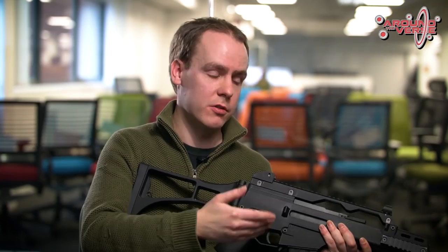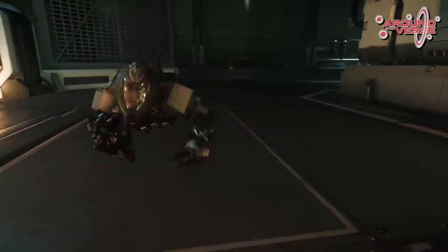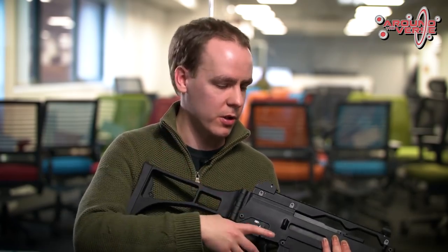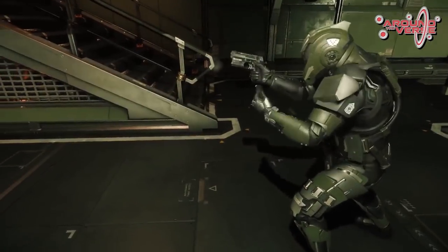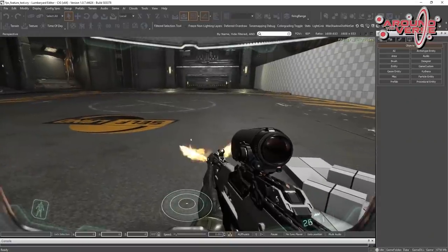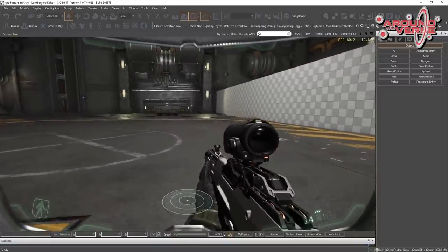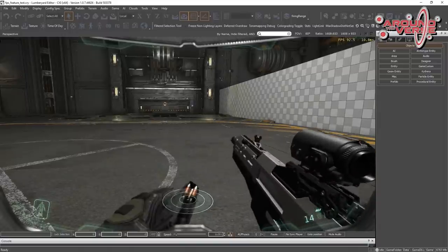Nachdem die Handauflage angepasst ist, geht es in den eigentlichen Reload – die Animation des Nachladens der Waffe. Dabei gibt es unterschiedliche Posen: Stehen, Abknicken, in die Hocke gehen und die liegende Pose. Es soll festgestellt werden, dass die Animation der jeweiligen Pose angemessen ist und das Timing trotzdem stimmt – niemand soll einen Nachteil bei der Nachladegeschwindigkeit haben, nur weil er hockt statt steht. Die Animationen werden zunächst sehr grob erstellt, damit schnell von allen Bereichen und insbesondere den Directors Feedback eingeholt werden kann.